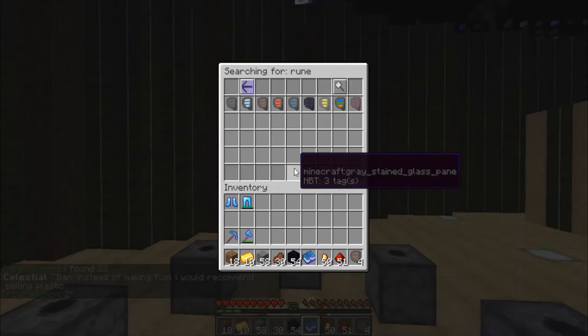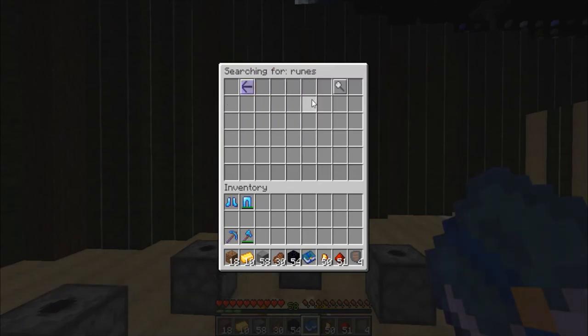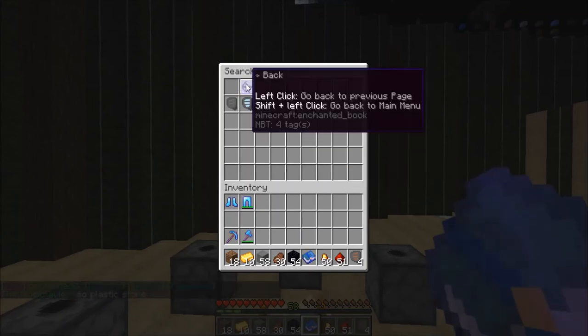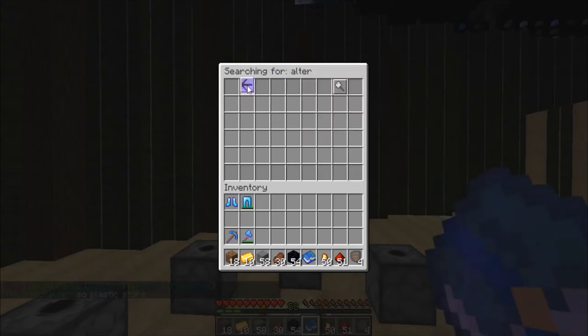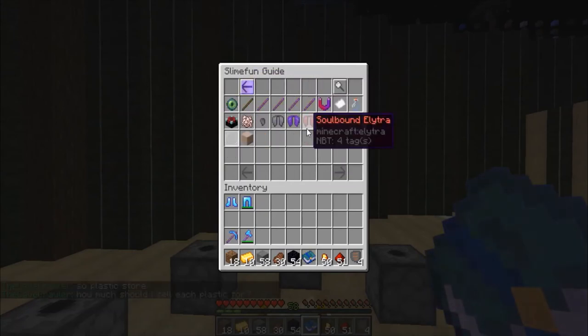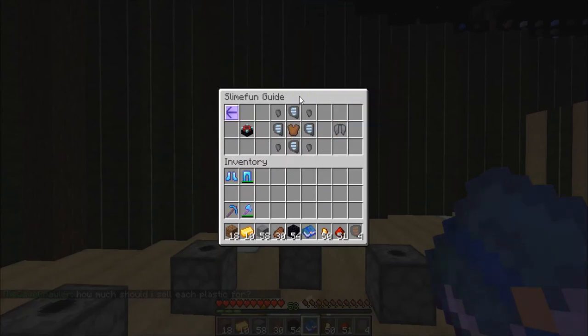There may be one or two other recipes within Slime Fun that use the ancient altar, but to be honest, there's very little — almost all of it is the runes. The Soulbound Elytras and the Infused Elytras do use some runes as well.